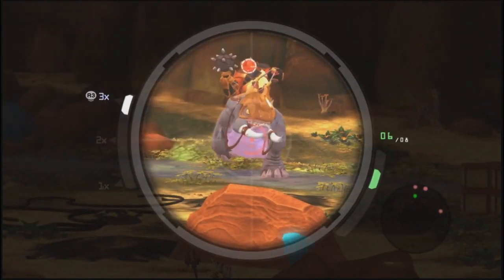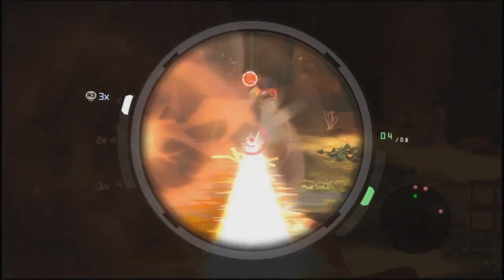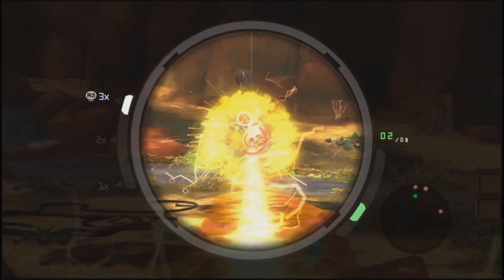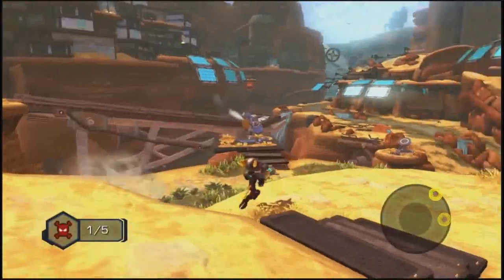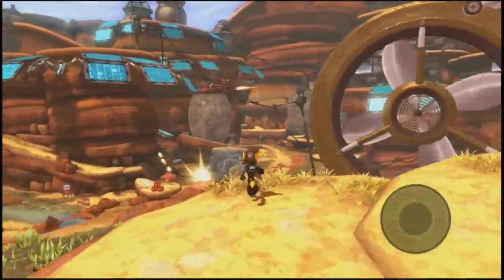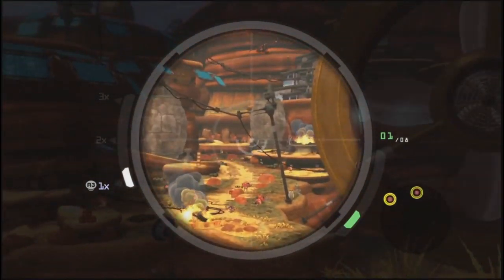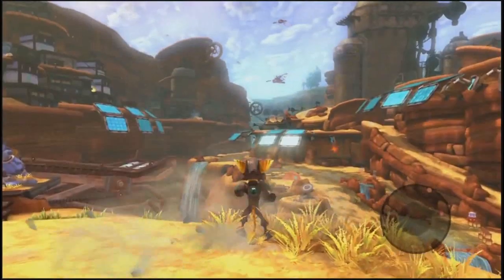Gotta find the weak spot. Gotta find it — is it on the head? Somewhere where Clank's green. Man, that cost me a lot of my ammo. But wait till this thing gets beefed up — then it's over for all these. Where's the next one? Is it over there? Looks to be — maybe above. Yeah, I don't have an immediate shot on it.